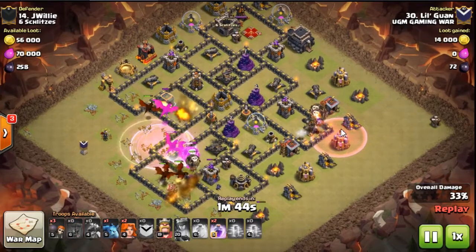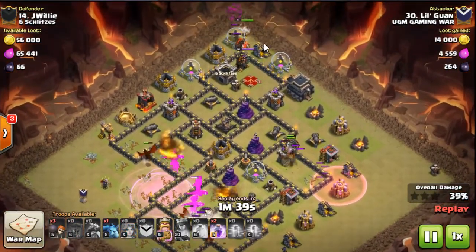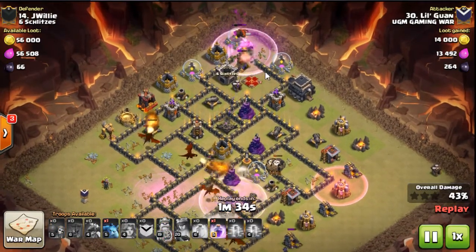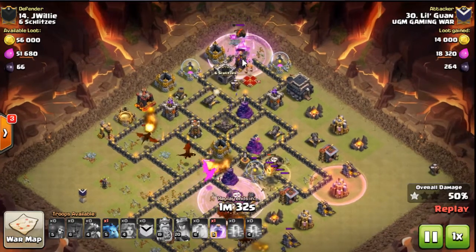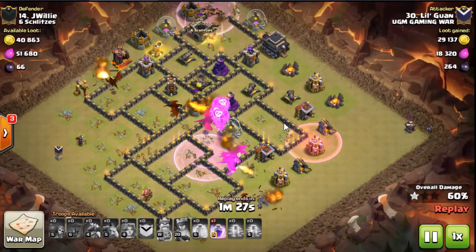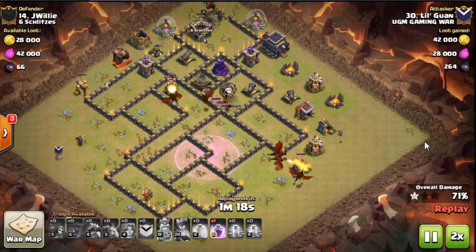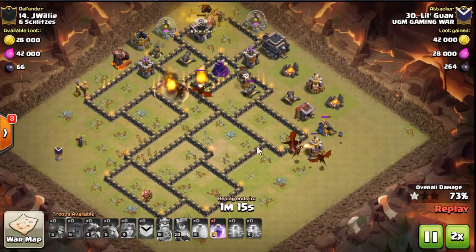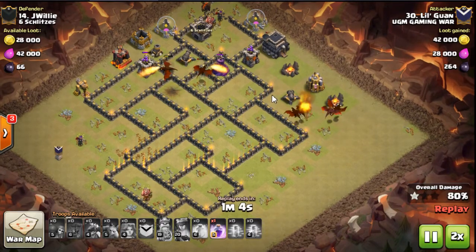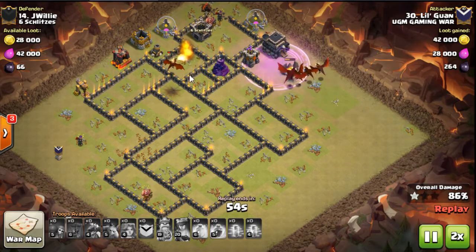He comes in with loons for the last AD with a haste — nice job. Then he's dropping his king with some Valkyries at level 12. They're going to kill the queen and get that AD down. You can see the Hound is going to come out, but that's not really going to be a problem because it won't target his drags. Just working through the base — going to times two this one because drags can be kind of slow. He still has a rage spell left and these drags are doing work.